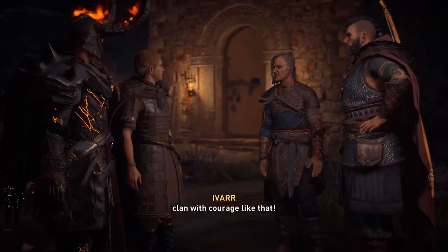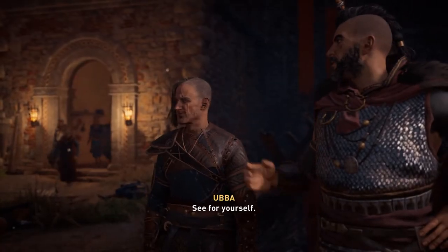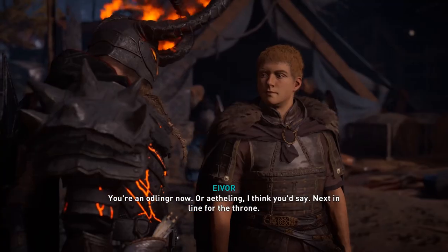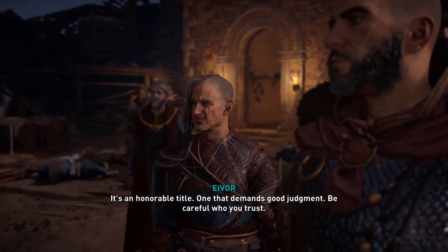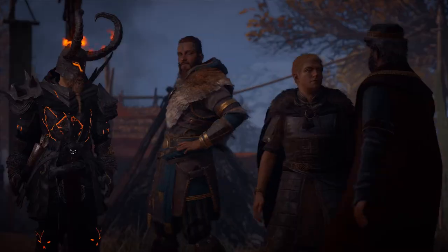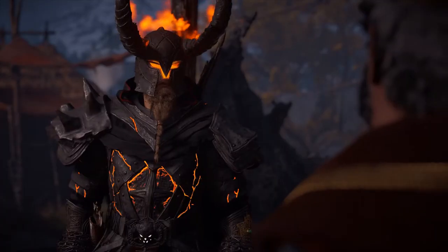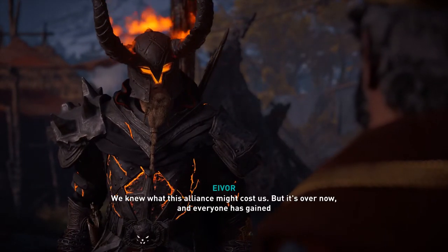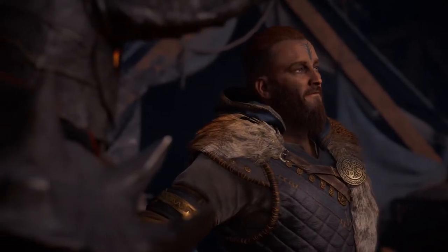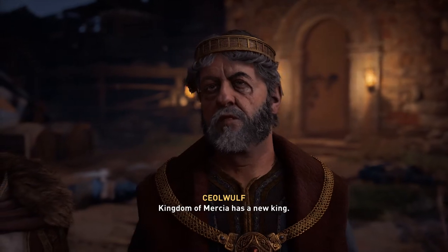Cutscene continues. Chairwolf praises Cheldobert: 'Battle-worn — could be chieftain of your own clan with courage like that.' Cheldobert asks how his father is taking to his new role. Chairwolf is made Artlinger — next in line for the throne, an honorable title that demands good judgment. He tells his son to be careful who he trusts. Chairwolf thanks Eivor and all — 'You have my blessing. We knew what this alliance might cost us, but it's over now and everyone has gained something: silver, honor, allies. Today we turn a new page. All of England must know the kingdom of Mercia has a new king.'